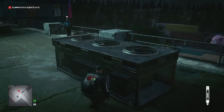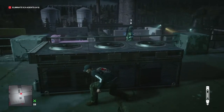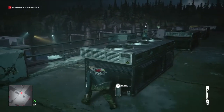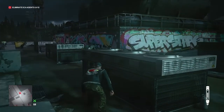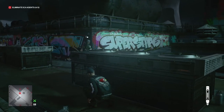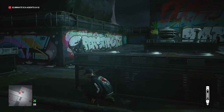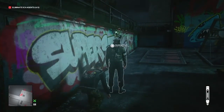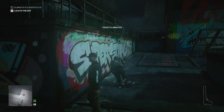He will spot those coins and go in to collect them. In the meantime we are going to make our way around the air conditioning unit, keeping behind him and out of sight, and select our lethal syringe. He's collecting the second coin now, moving into position — we are now free and clear to jab him with our syringe and watch him instantly drop down dead.